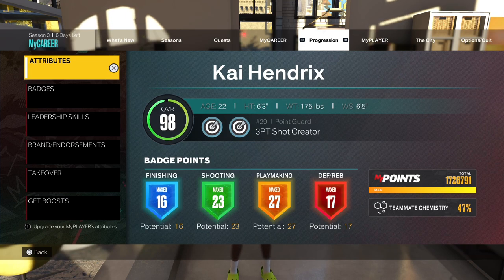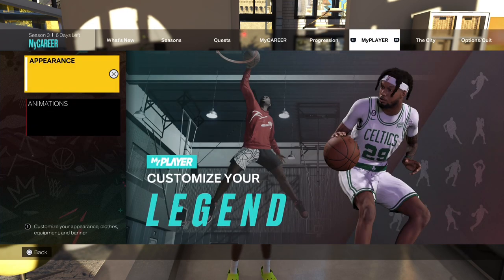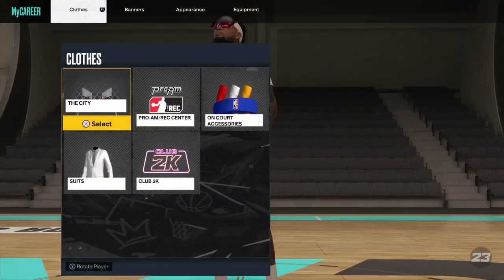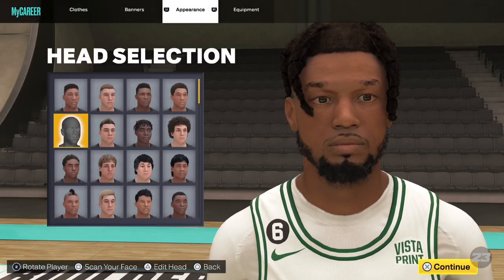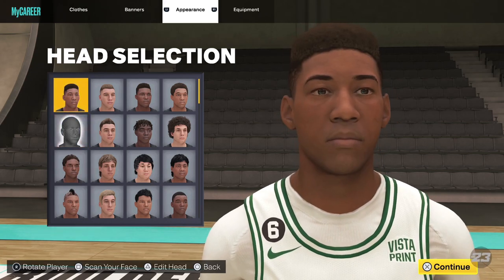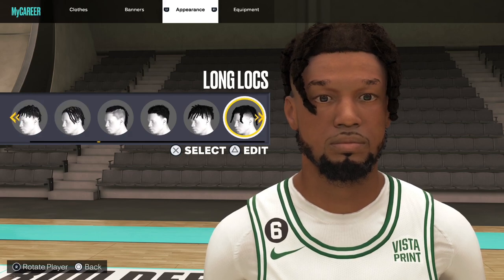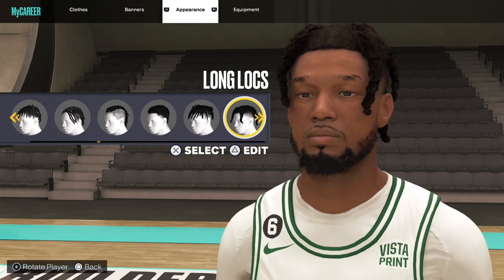So I'm gonna just be showing y'all how to make my player, because y'all seemed like y'all wanted me to. So let's get right into it. I went to the wrong thing. Alright, so head selection — just know it's pretty much the one under this one. And yeah, so the hair — I usually go through the long locks, the medium locks, and the twist taper. This is probably my favorite hairstyle in the game, I'm not even gonna lie to y'all. I wear this all the time.